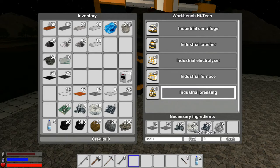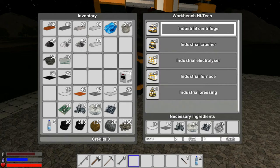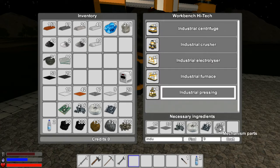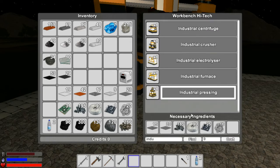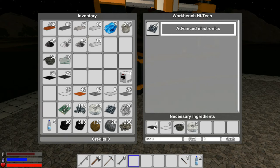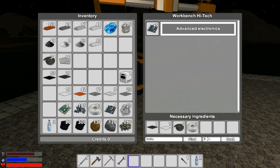Industrial pressing. Now I need 90 conductors. We're going to have to get more of this unfortunately. Do we have enough? Yes, we do have enough. Perfect. Industrial pressing - we need 16 of these bad boys, so four of these. That's 20 mechanism parts. And then we need these advanced electronics which use silver and that stuff. How much advanced electronics do we need? 25. Should be no problem. I'm just going to do them one at a time here.